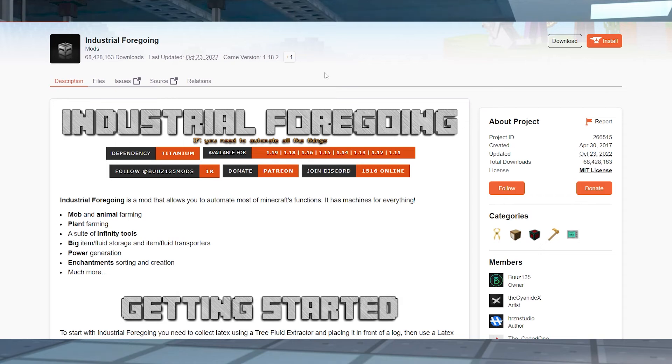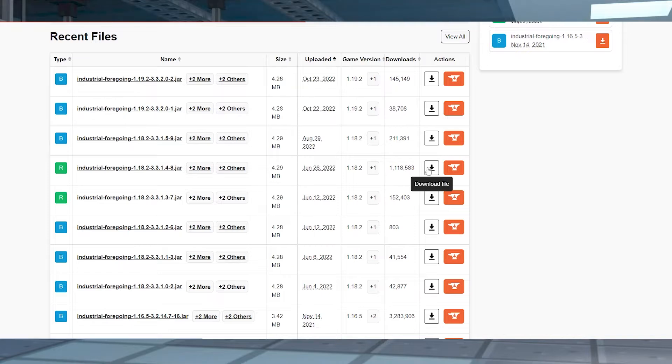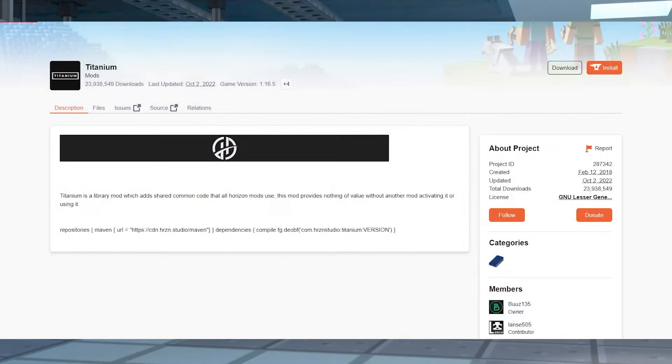Visit the Industrial Foregoing download page and press the Files button at the top of the page to view all of the downloads. Find the version that you want to use and then press the download button to the right-hand side. After that finishes, save the file to a safe location like a separate folder, because we will need it again in just a minute. You'll want to do the exact same thing with the matching version of the Titanium dependency.